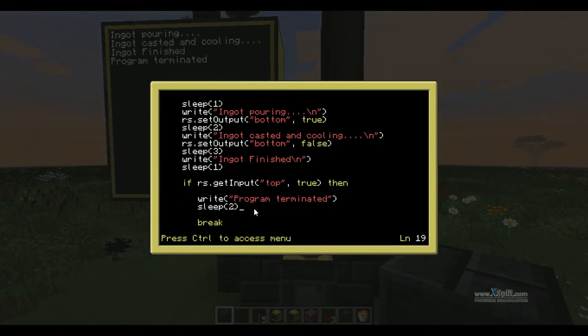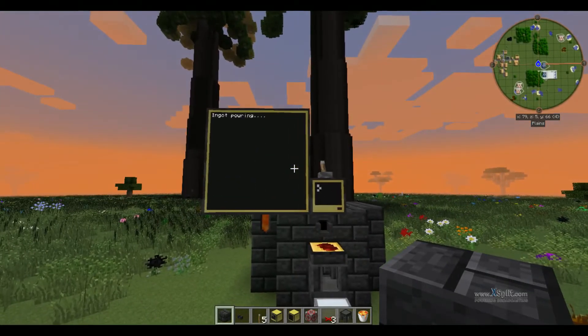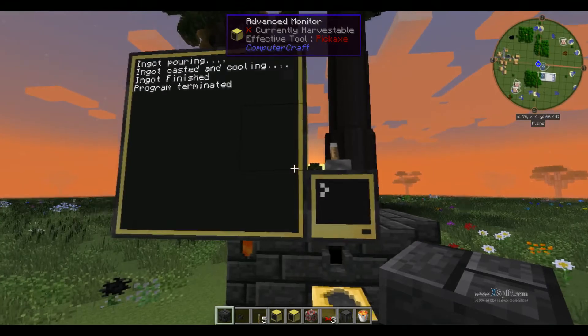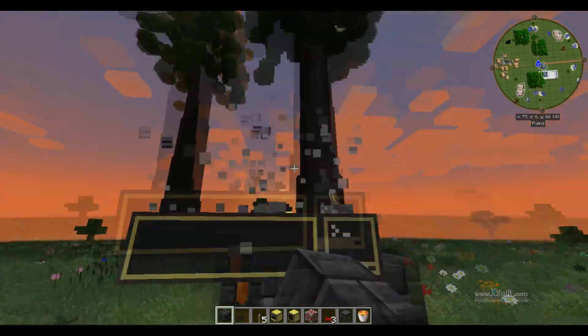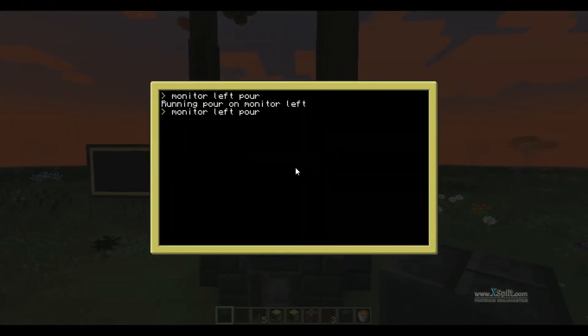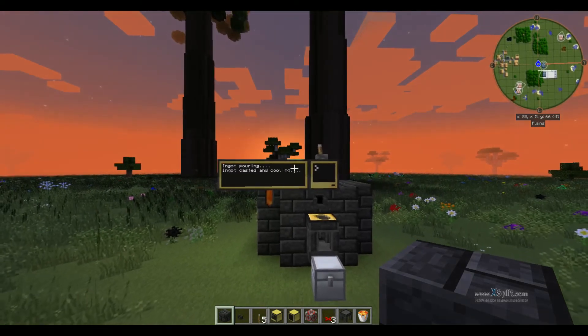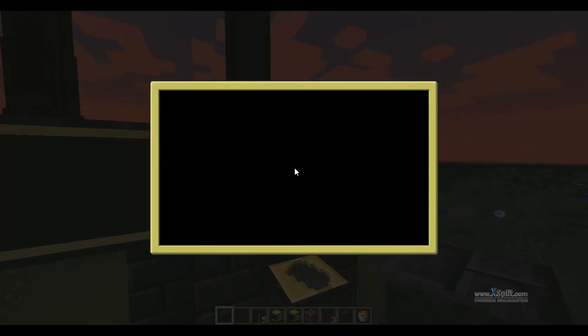One more thing we want to do: edit pour, and once it's done we'll sleep for two, then term.clear — and that will just clear the monitor off, just to make it fancy and not look crap. So: 'Ingot pouring', 'Ingot casting and cooling', 'Ingot finished', and then 'Program terminated' because I have the lever on. As you can see it went out. I'm just going to change the screen size to see how well it works: 'Ingot pouring', 'Casted and cooling', 'Finished', and then 'Program terminated'.